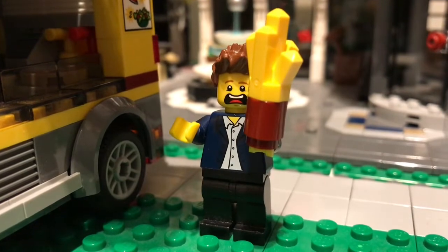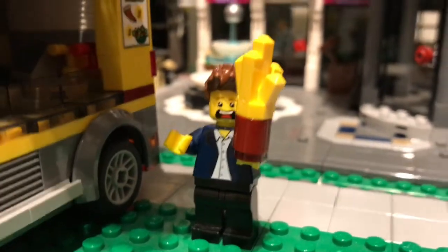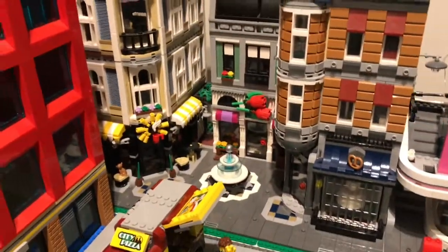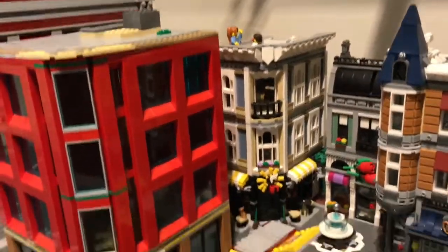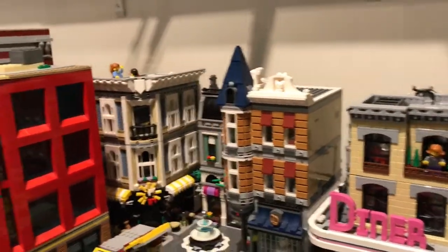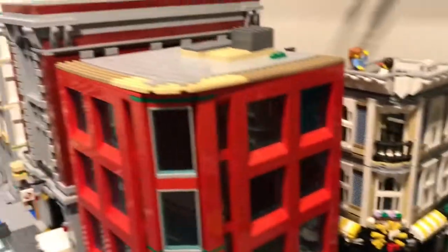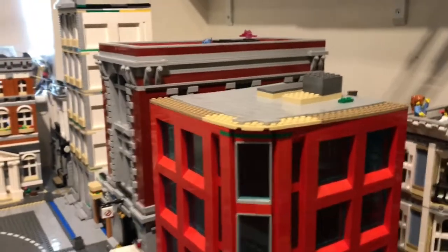Coming out here we've got the pizza van and the Assembly Square just nicely tucked in the corner. I think it looks nice in the corner there, and I'm thinking about putting the Downtown Diner over that way somewhere, so that should be good.